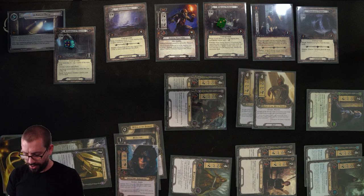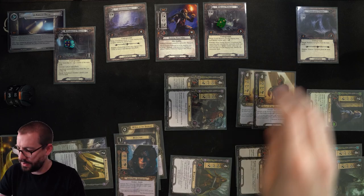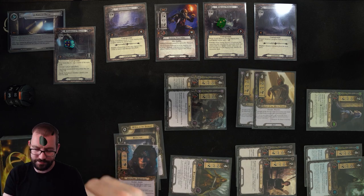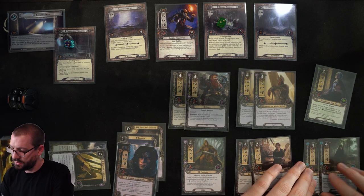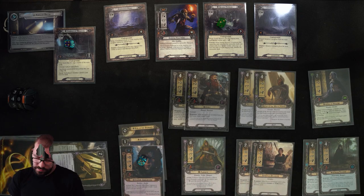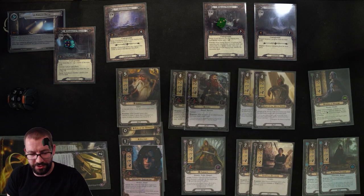Moving to 40 threat in the following resource phase as I generate some extra resources. Warden of Healing is not bad. At this point, is it worth it to play Gandalf and drop my threat? I'm not actually super worried, but I can remove 2 threat from the staging area, and that's what I'd like. So I'll play Gandalf and choose to deal 4 damage to the Goblin Follower, reducing my staging area by 2.